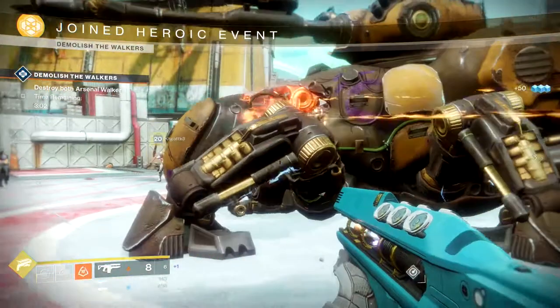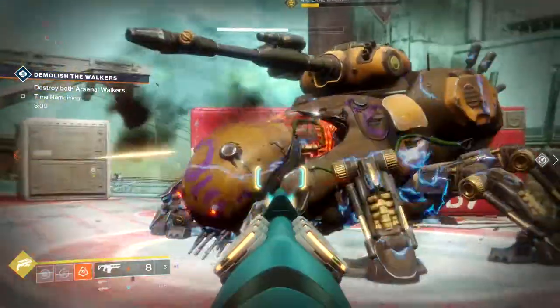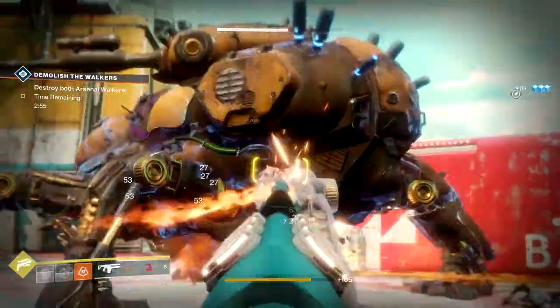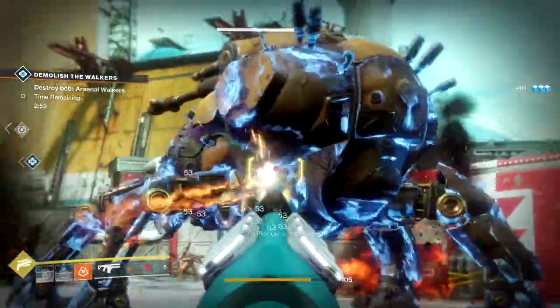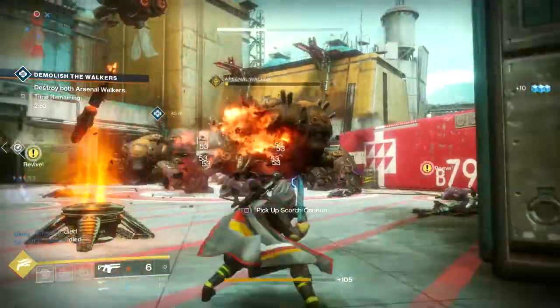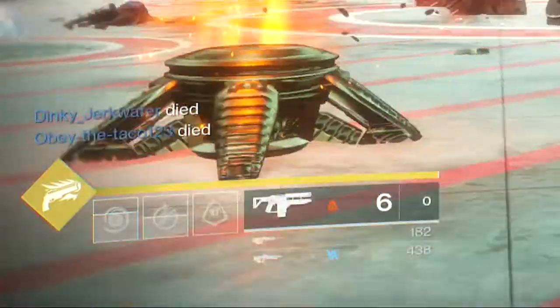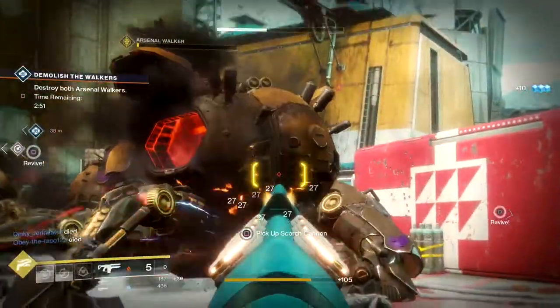Alright, now for the cheese. Get into a boss fight, start firing into them. When your clip empties out and you're about to reload, use your Marksman's Dodge. You will automatically refill the weapon without triggering a reload cycle. What that will do is allow you to fire at the decreased charge rate until you are completely empty.